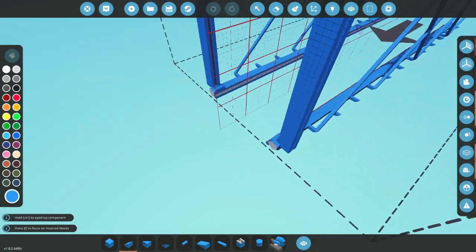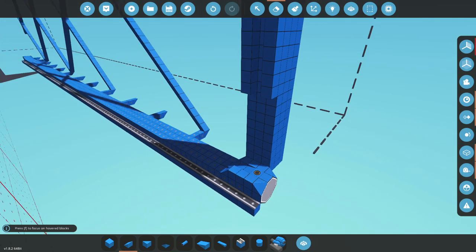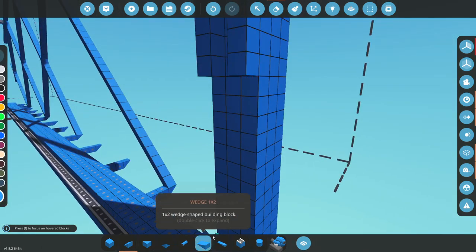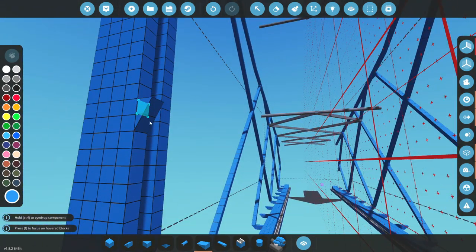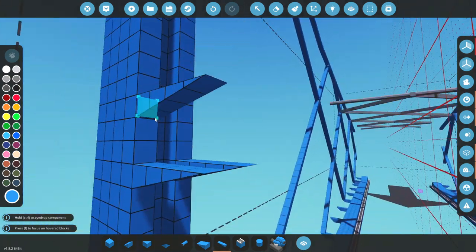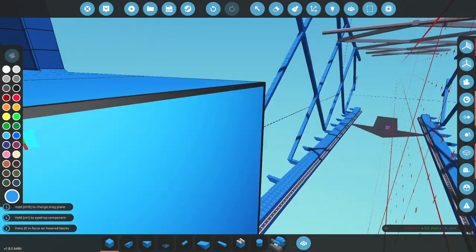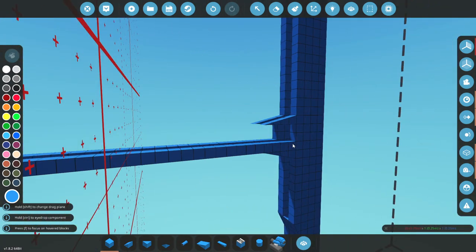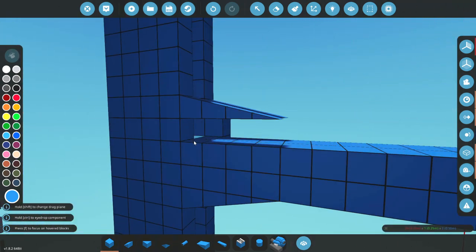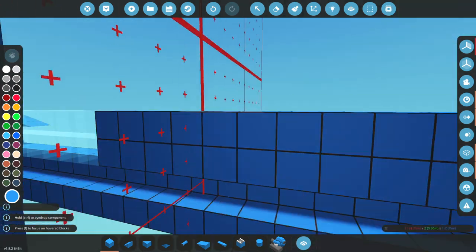The next thing we actually need to work on is this bit right here. Essentially the tracks need to go over this, so we're going to go ahead and delete this as it goes up — we're going to get to about here, and we're going to build this across there like so. Then I'll actually attach this guy to here like this — put that one there, and we'll put this one here. I'm also going to put this one here and here, and we're going to build this in a little bit. I'm then going to send this all the way across, and then across the top as well.